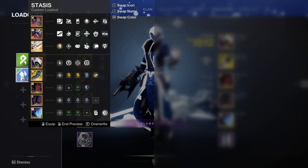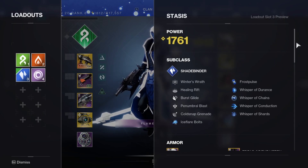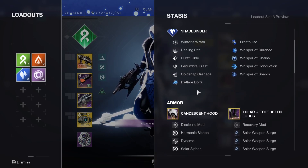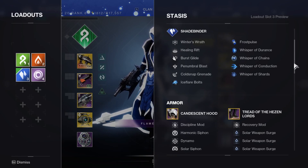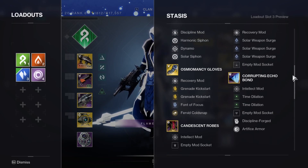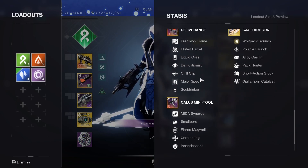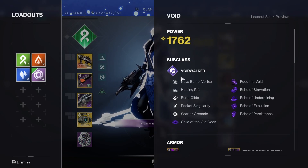I'll go over the Void and Stasis builds — I might not use these, but just in case. For Stasis: Warlord's Ruin, ice, Frostbolt, Whisper of Endurance, Chains, Conduction, and Shards. I'll slow down on the armor for you guys. Solar weapon surge for Gjallarhorn since I'll just be using Gally with this build — it's kind of an add-clearing build. Deliverance, Calus, and Gally.